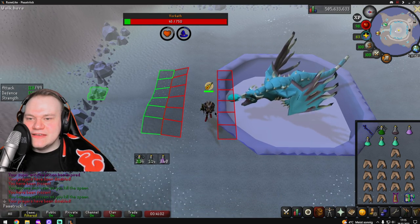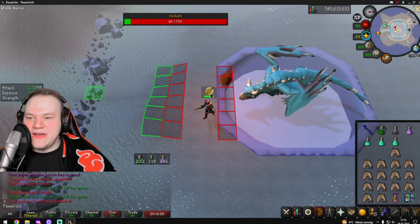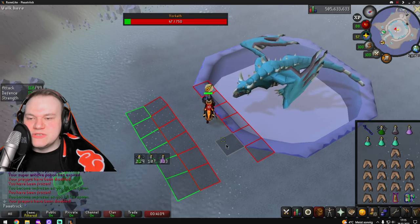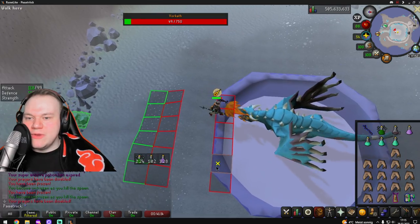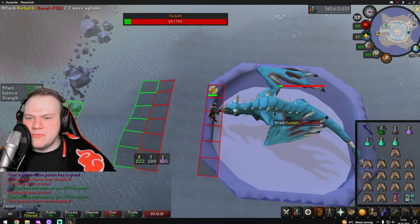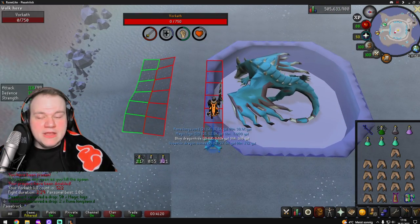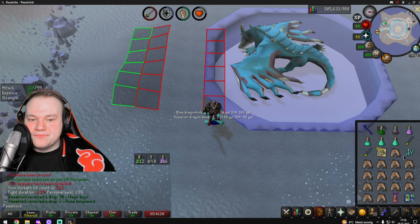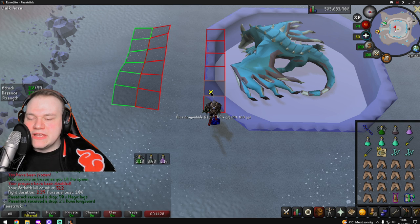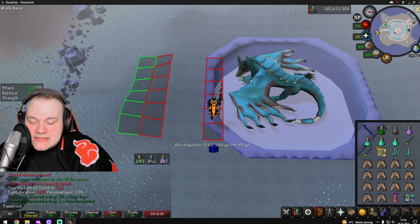There we go — the fireball. If he launches this fireball, you need to walk two tiles away from the one you're standing on immediately. If you do not walk away, it deals above 90 damage, so it basically one-shots you — really important. That's how you do Vorkath. This is one of the best moneymakers in the entire game and he's actually not too hard once you get the hang of it. Good luck, thank you for watching, I hope this helped!